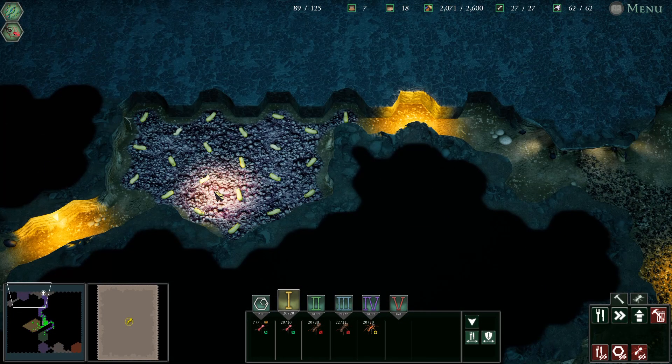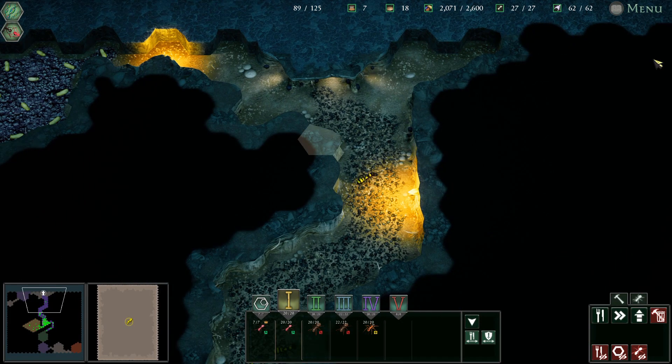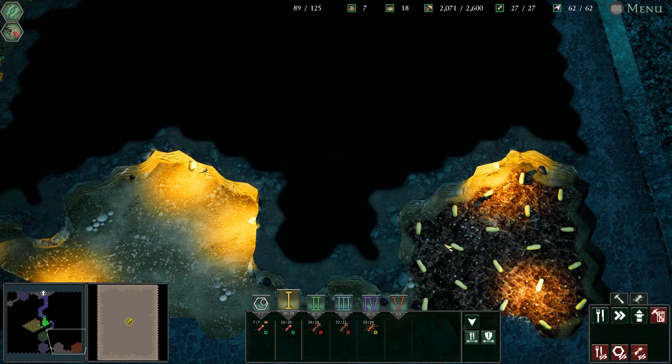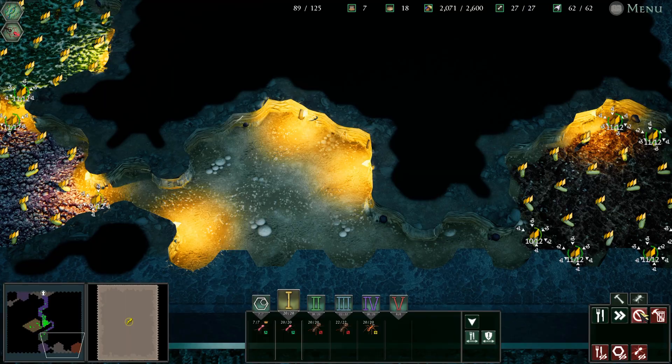Right now we're just checking out our food stores. We're thinking we might be able to do the Formicarium challenge this episode, if we're really, really good about it.